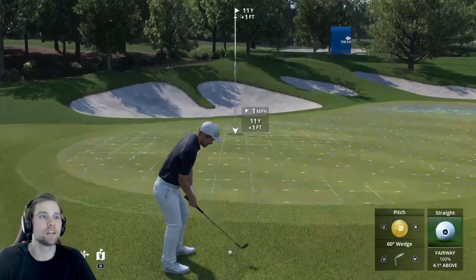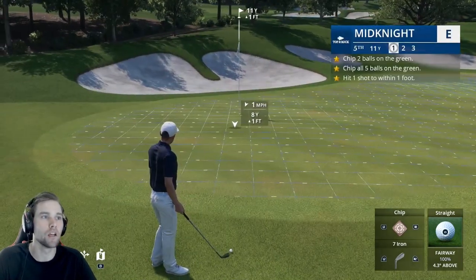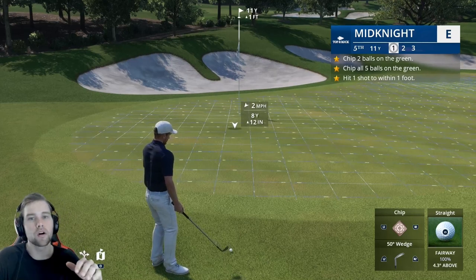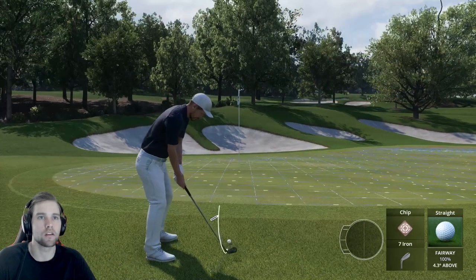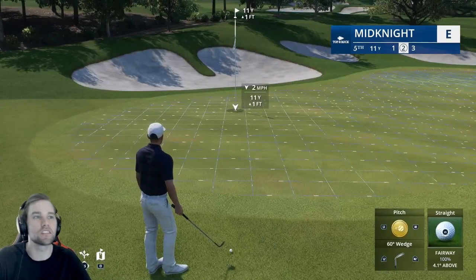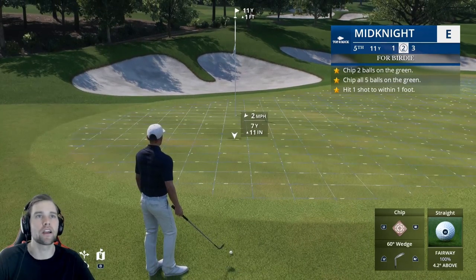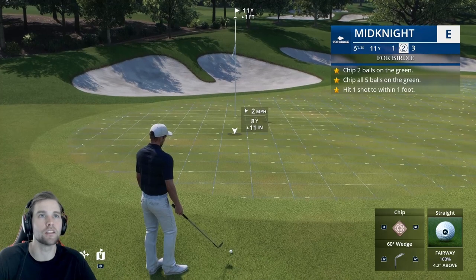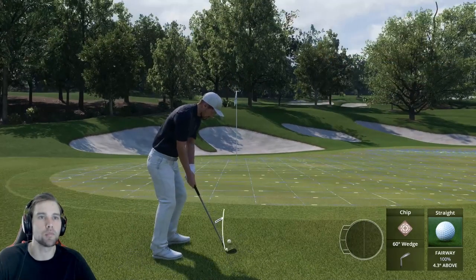The second shot I highly recommend — and actually the one I use more than the flop shot because the miss zone is a lot smaller and it's more consistent — is the chip shot. It presets to a seven iron, but if you switch to a 60 degree wedge, the ball won't roll out as much. Just note: the lower the degrees on your wedge, the more the ball is going to roll out. So with a 60 degree, it's pretty consistent and you don't have to pull the stick back very far.